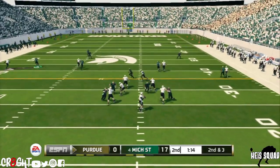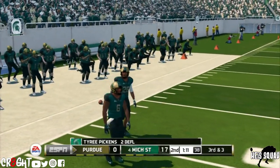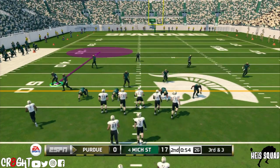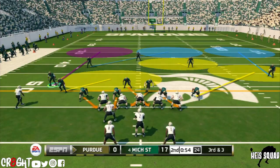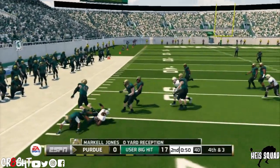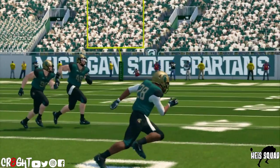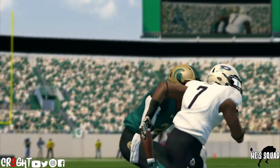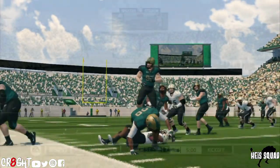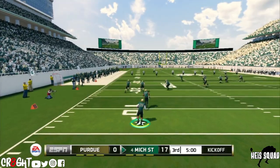Drop back to pass — come on, we gotta pick that. Third and three — they are two for seven on third down. Hopefully we can make them two for eight. They need to pick up three yards — come here man, let's get it! We gotta take another look at that — the instincts, bam! That was sickening how you get hit like that and get up like that.